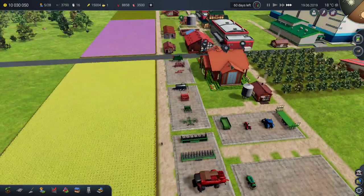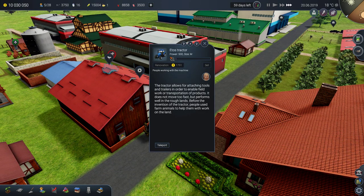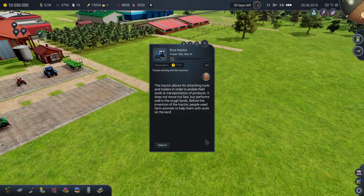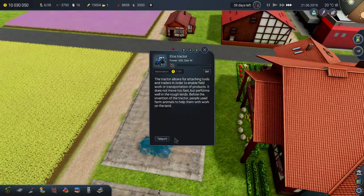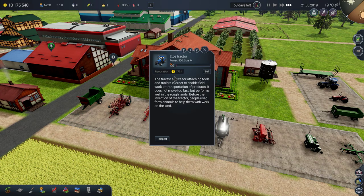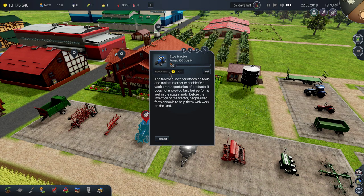For the first time it says that I have a broken piece of equipment. I have no idea how this teleporting function works. There is renovation and repair, which is not active — and here it also has renovation which is not active.